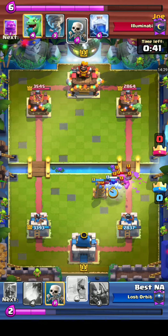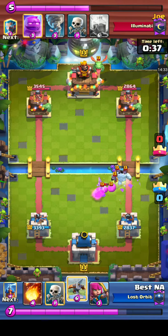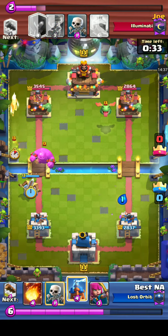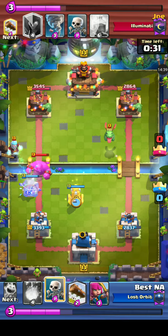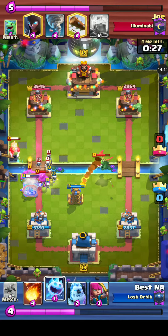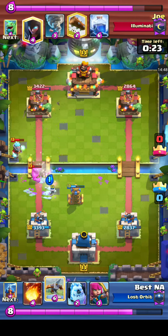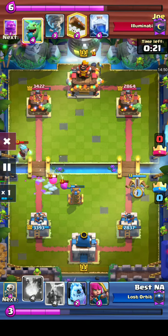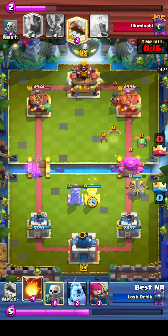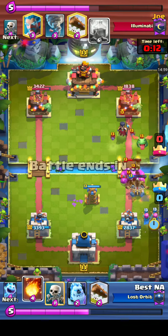He is representing Lost Orbit — that is his clan. Tesla on the left side doing what it can to this Elixir Golem. Best NA decides to try and set up an attack on the left side — doesn't work out. Maybe it was a distraction, as he's got a right side push: the Expo has locked on before the Elixir Golem can be dropped.